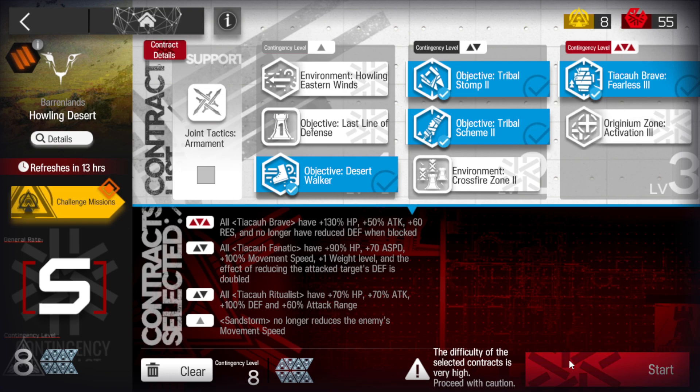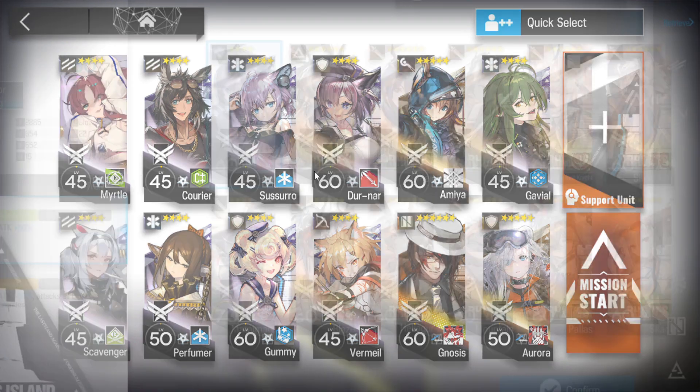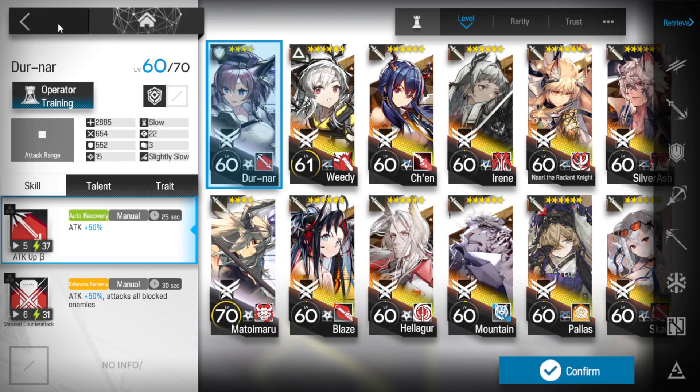We're going to have Myrtle, Scavenger, and Correa all as vanguards. Perfumer, Suzuro, and Gaviel as healers. Gaviel is just going to be a reserve healer until right at the end. Gummy is also going to be backup healing. We need Durnar, so an Arts Tank. I prefer using skill 1.